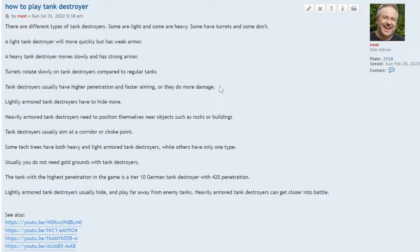The aim is usually faster on a tank destroyer, especially if the turret doesn't move. And they often do more damage — sometimes they do crazy amounts of damage.